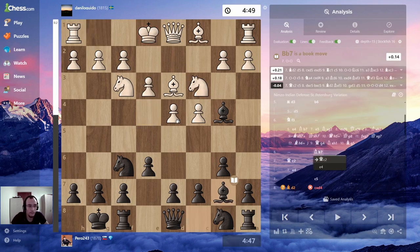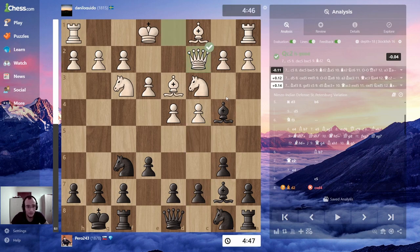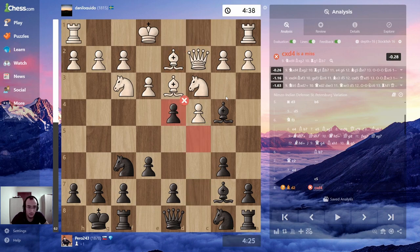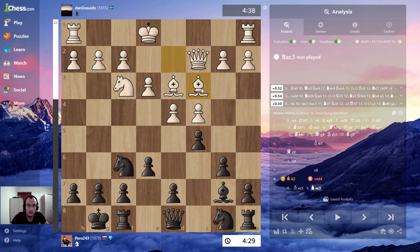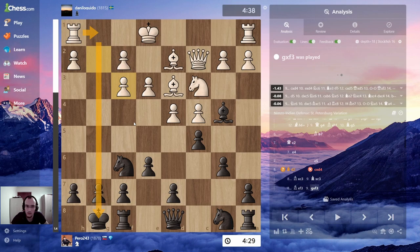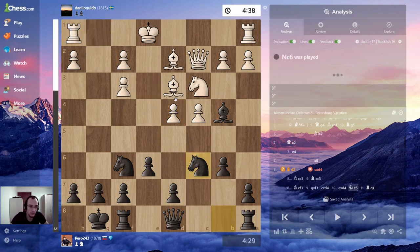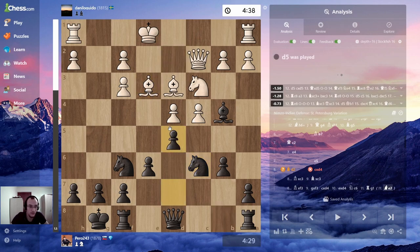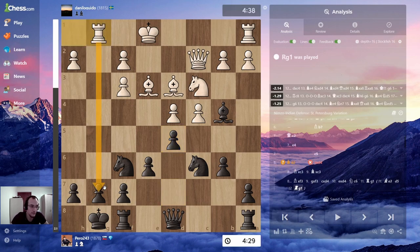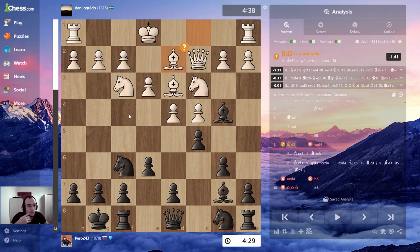I didn't even realize I allowed e4. Bishop b7 — now it's not possible because the knight is pinned. He goes queen c2. c5 is the best — I go dc. Takes, bishop takes — I mean the structure... This move d5, I guess I'm quick enough, but this is extremely tricky.